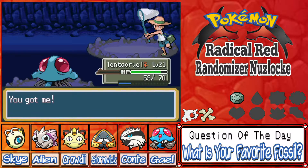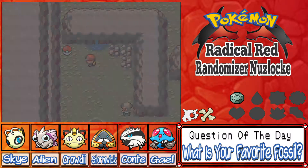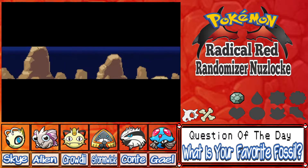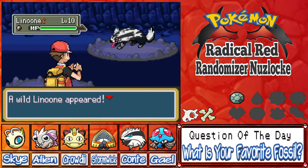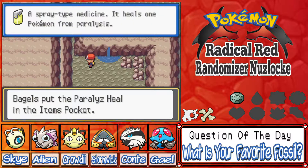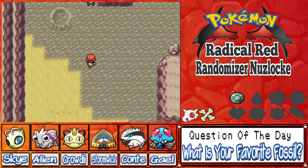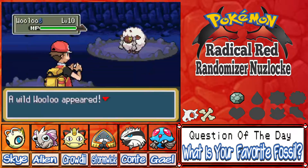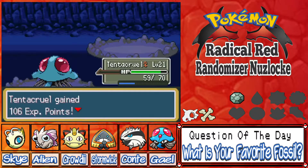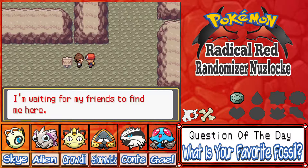Bug Catcher Kent. I'm not sure if Crown Tundra Pokémon like Regieleki and the Galarian bird forms are in this, but if they are I'm pretty excited to see them. Paralyze Heal, okay. I think there was a TM down there. Oh, we could have gotten a Wooloo — I would not have been mad at a Wooloo. Let's go ahead and battle people.